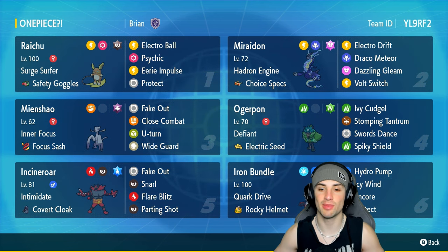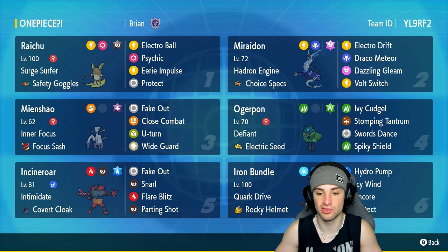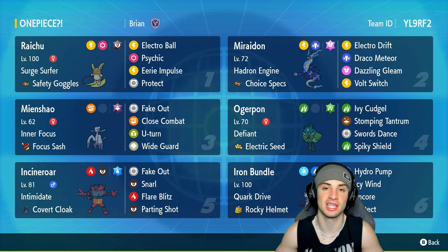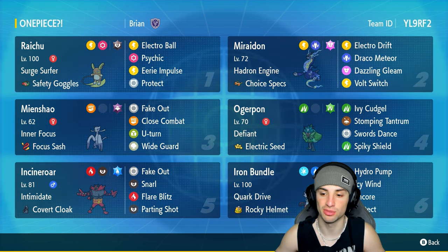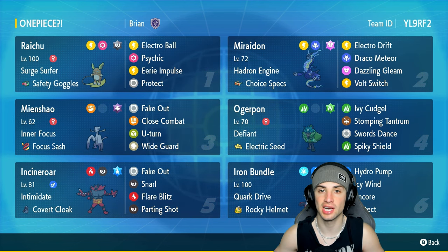We've got Ogre Pon and Iron Bundle for our final two. Iron Bundle is great in terrain thanks to Quark Drive giving it a stat boost — it's rocking Hydro Pump, Icy Wind, Encore, and Protect. Ogre Pon has Electric Seeds giving it a free Defense boost whenever it's paired into electric terrain.